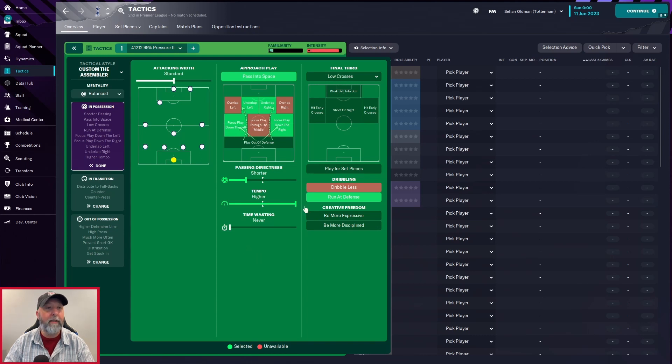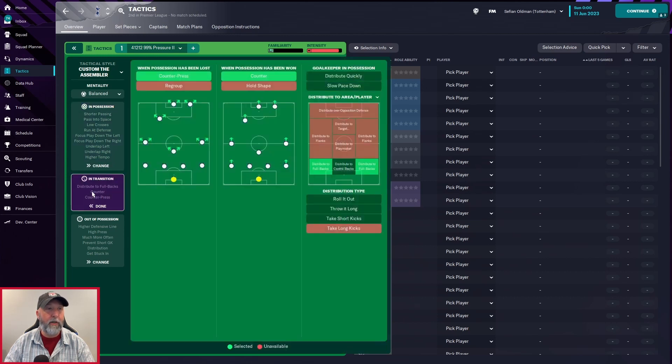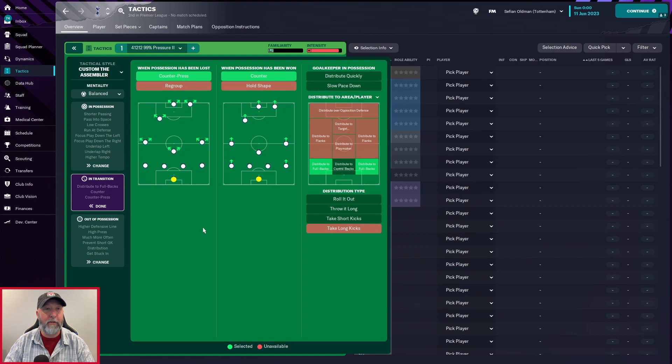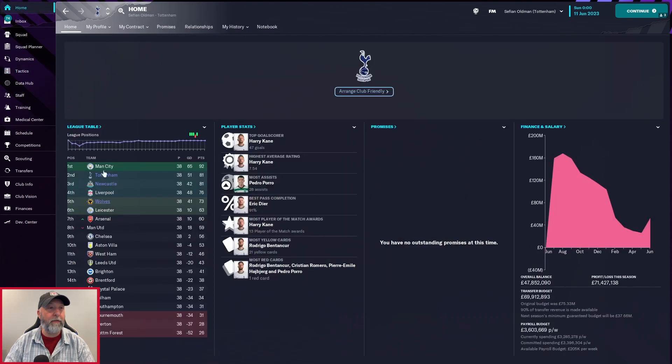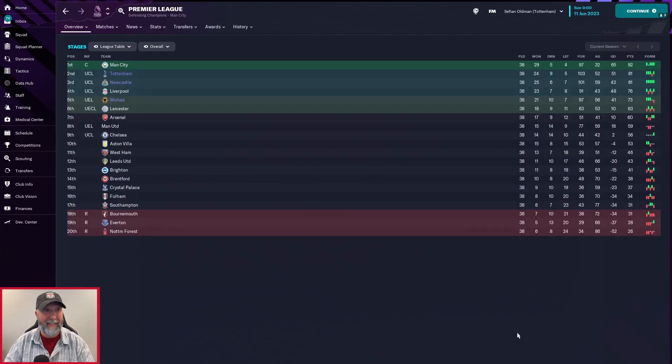Balanced mentality. In possession: attacking with standard approach plays, pass into space, underlap left and right, focus play down the left and right, passing directness is shorter, tempo is higher, final third is low crosses and run at defense. In transition: counter-press, counter, and distribute to fullbacks. Out of possession: high press, line of engagement higher, defensive line higher, trigger press much more often, prevent short goalkeeper distribution, and get stuck in.